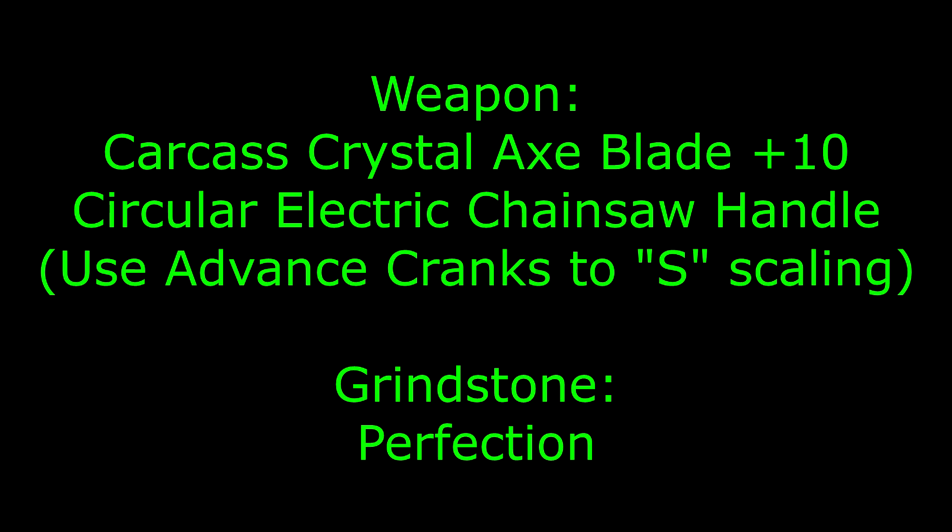The weapon you're going to want to use is the Carcass Hammer, plus 10. And then you're going to want the handle — the Circular Saw Handle — with an S scaling. So that means use your Advanced Cranks so you can get it up to S, because it's going to be worth it. You're going to do more damage that way.